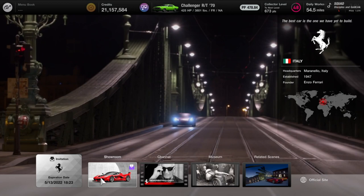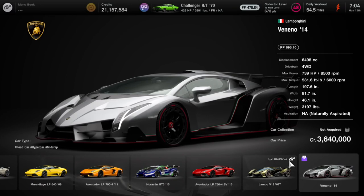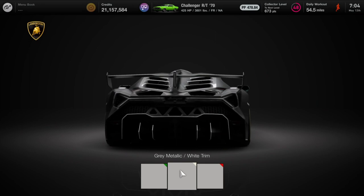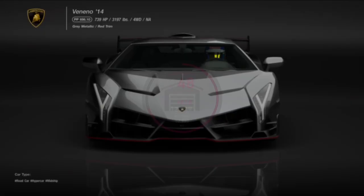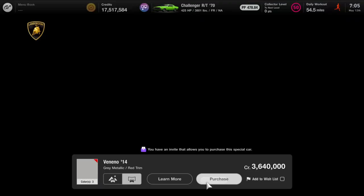Now let's go back and take a look at the Lamborghinis. We go to the showroom and scroll over to see what's invite-only. It's the Veneno from 2014 at 3.64 million credits. There's not much color choice - basically gray metallic, but you get to choose the trim color. I'll go with red trim. Purchase - 3.64 million. Very cool hypercar, 3,640 collector points, and that brings us to collector level 50, which I believe is the maximum level in the game.